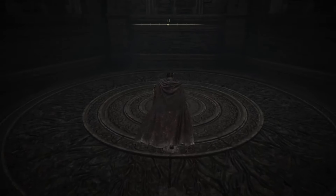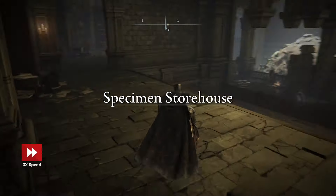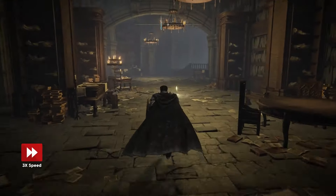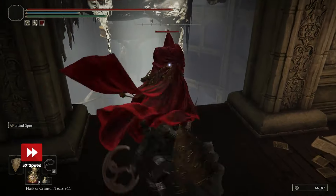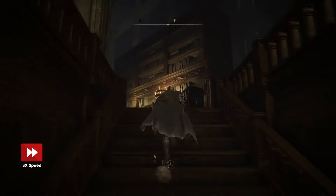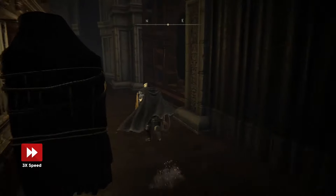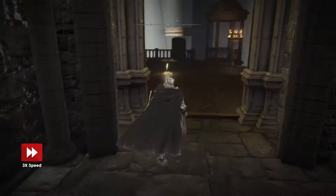This will take you all the way to a secret area within the specimen storehouse in Shadow Keep. Take a left and activate the back section's site of Grace, then continue onto the ladder. Stealth kill the fire dude at the top, take a right to go up the stairs, and hug the right wall until you find a hole on the outside. Jump out the hole, take a right, and continue the path to re-enter the building.